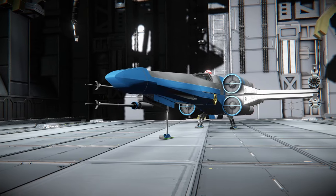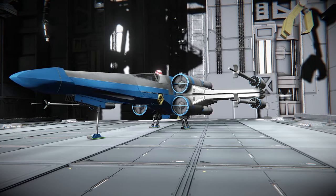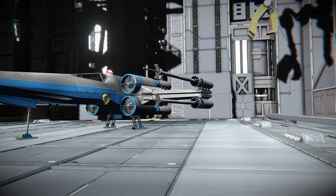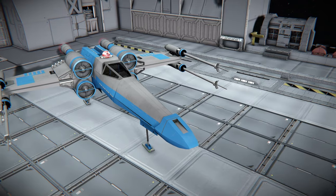Have you wanted to build your own T-65 X-Wing in Space Engineers? Of course you have! The game has been out for 10 years now and many of us have tried building Star Wars creations throughout the last decade. Many have succeeded, but with how Space Engineers handles its rotor physics and hinges, X-Wings aren't exactly the easiest craft to build.